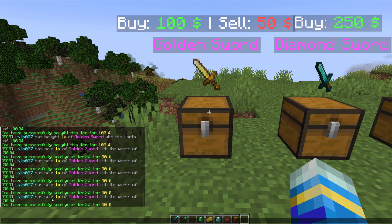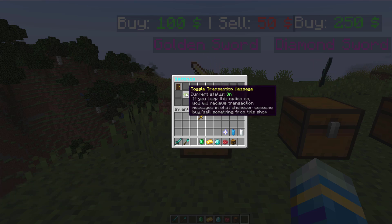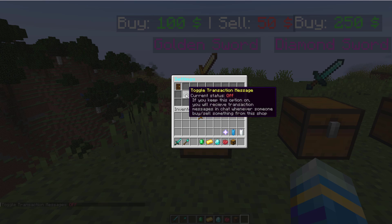Now you can see in chat it is spamming showing what has been bought and sold — you can disable that. So if we go to the settings over here you can toggle the transaction message off and that will prevent anything from popping up in chat.